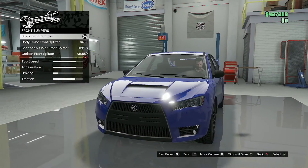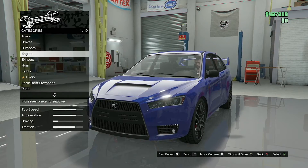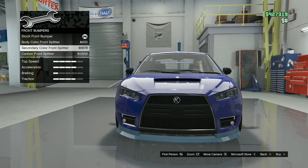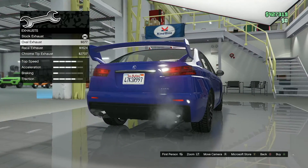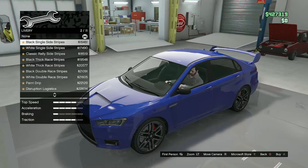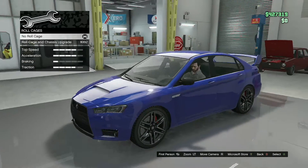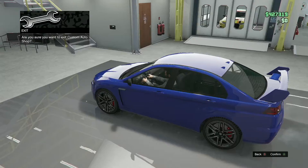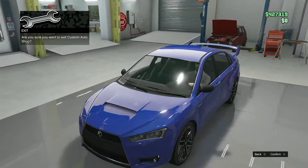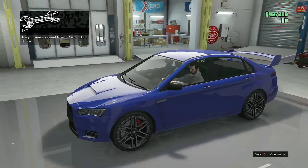Right here is the front bumper customization. There's nothing for the back bumper. There's the exhaust, some of the liveries that you can do, a nice roll cage, and beautiful looking spoilers. And that is it for the customization of the Karen Karuma and our number two vehicle.